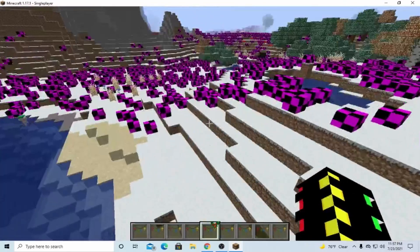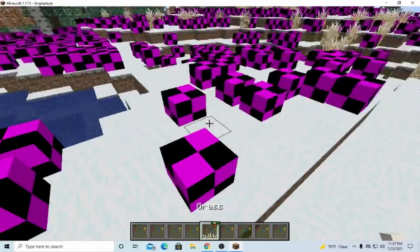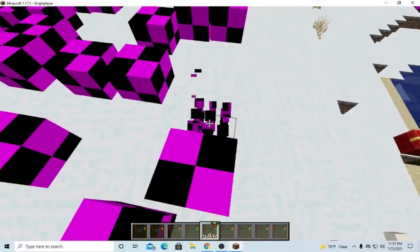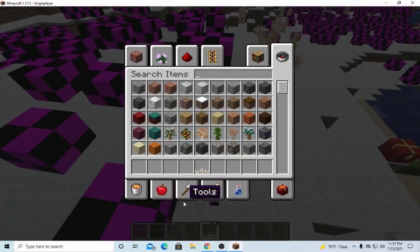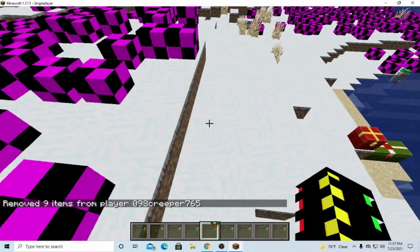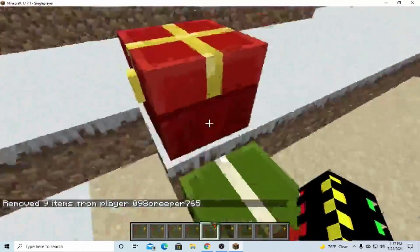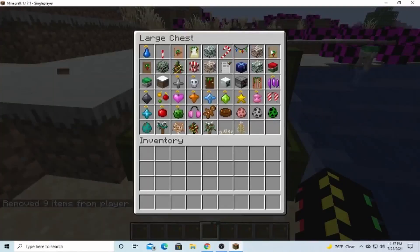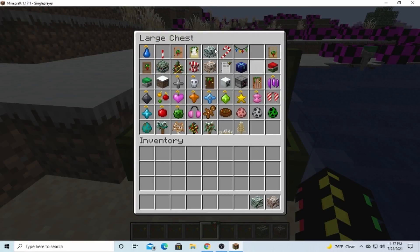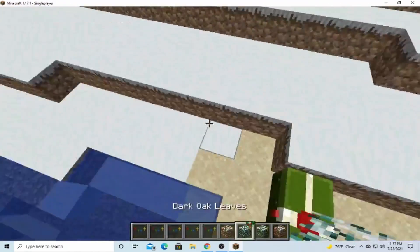I'm going to start with looking at this texture pack. This is actually grass — I don't know why it doesn't have a texture, because it has the texture in the inventory. That's the grass, but it doesn't have a texture after you place it. So, that's the chest, and this is all stuff that's decorated.